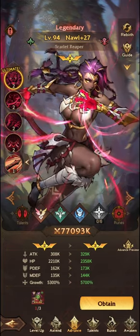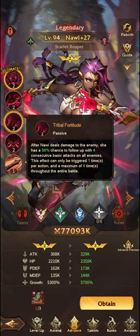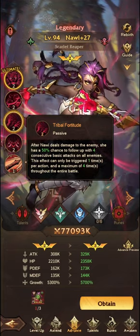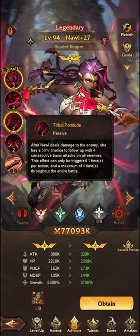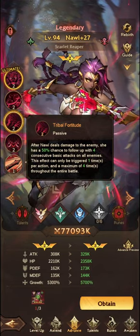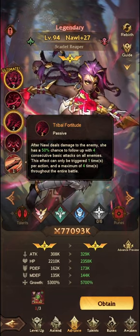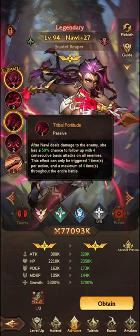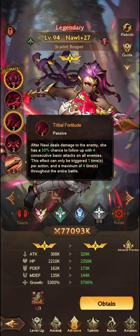9 stars if you want the next buff. After Nauri deals damage to the enemy, she has a 50% chance to follow up with 4 consecutive basic attacks on all enemies. This effect can be triggered 1 time per action at a maximum of 4 times throughout the entire battle. You really want that first trigger on her ultimate, and most of the time you want it after all of the buffs from other units have been applied first to get the maximum amount of damage possible.